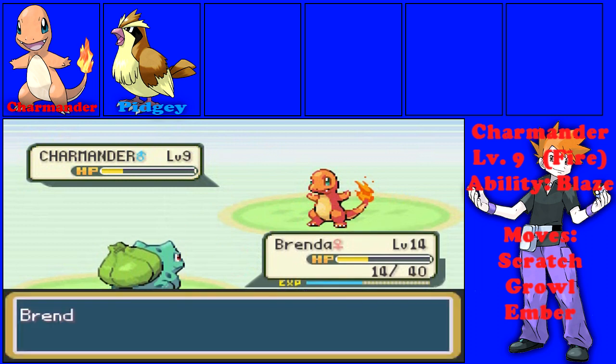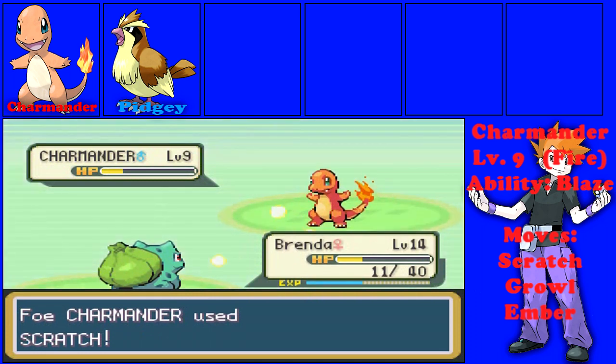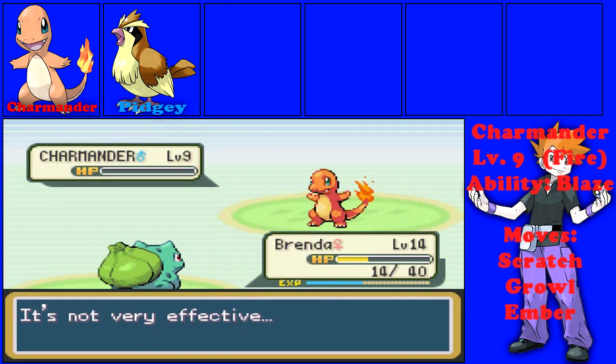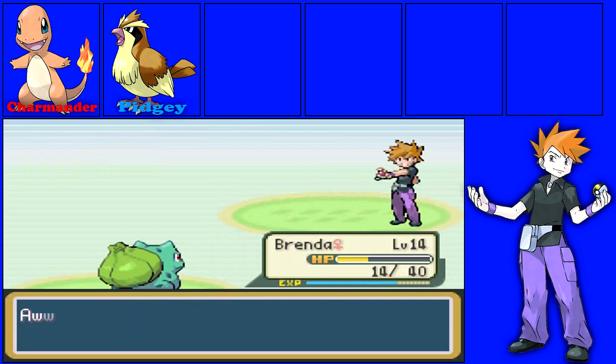I'll just go for a Vine Whip — I win anyway. If he does 3 damage to me and Leech Seed is healing 3 HP at a time, then I pretty much won and he's basically doing nothing to me. Boom! There we go — we won! Can we get a level up at the end of this battle? No? Okay, that's fine. You just lucked out? What do you mean I lucked out? That was just strategy right there.